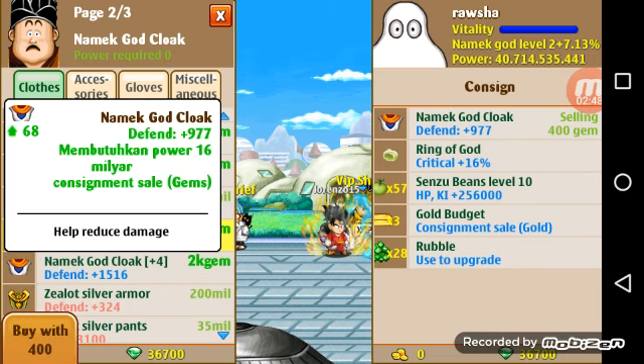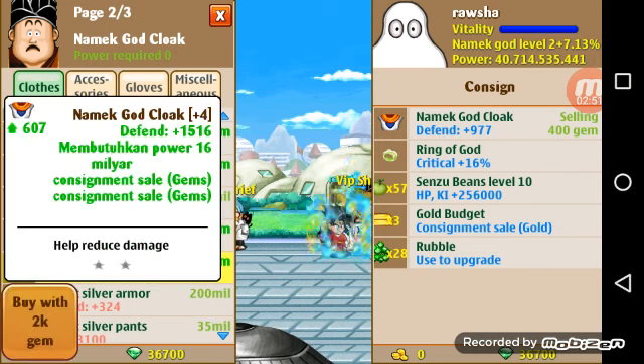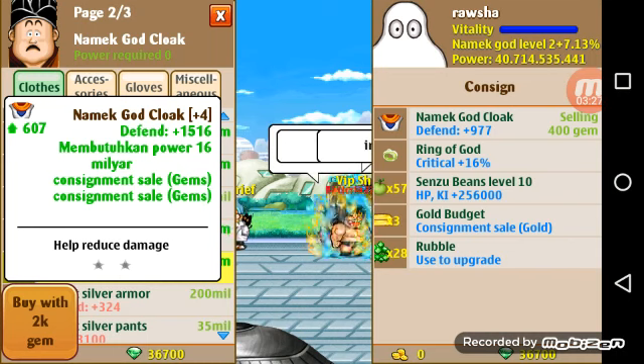When it says 'consignment sale gems' and then 'consignment sale gems' again, that means this item is god fused — you will not be able to god fuse it again. If they had found a dynamic god armor with 'consignment sale gold' and fused it with the 'consignment sale gems' one gold zealot and one god cloak, I think it would say 'consignment sale gems' and 'consignment sale gold,' meaning you'd be able to sell in the shop for both — but don't quote me, I've never seen one like that.